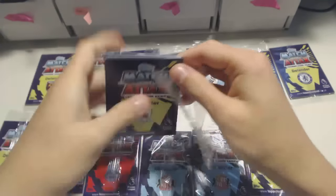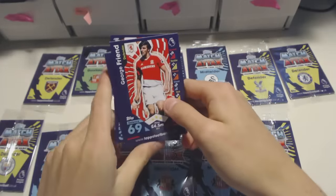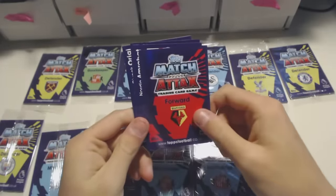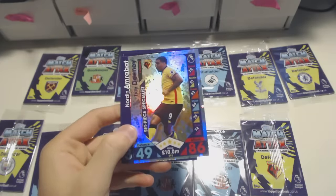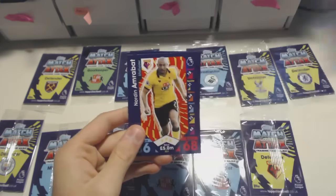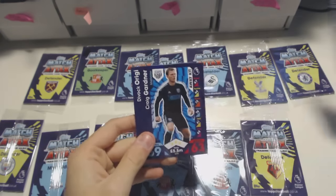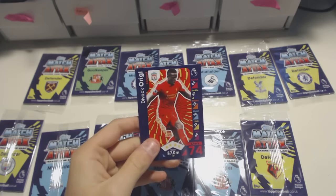Let's check this out then. Who's going to be a defender for Middlesbrough? I don't know any defenders. George Friend — I could have guessed Friend. Troy Deeney! Set-piece specialist. Our first on-badge card, I do believe. Troy Deeney, set-piece specialist. Nordian Amrabat, Craig Gardner again. And Divock Origi from Liverpool and Belgium.